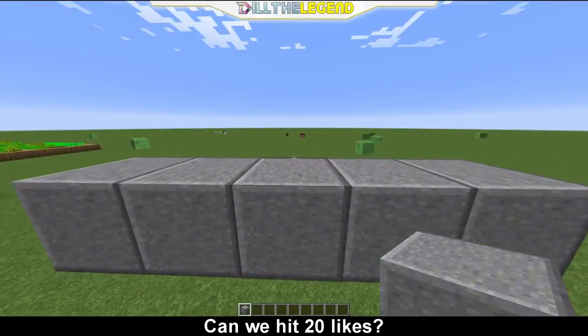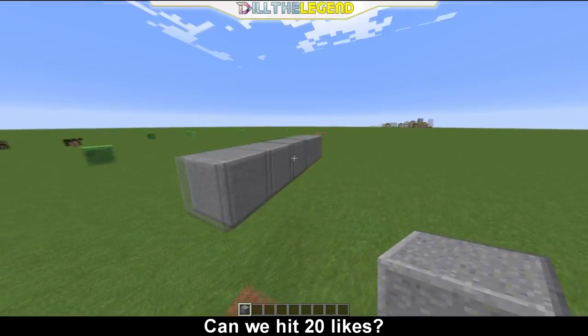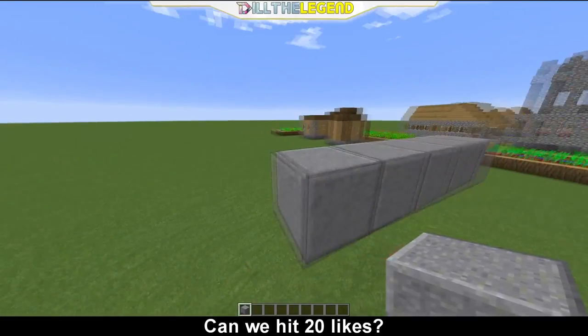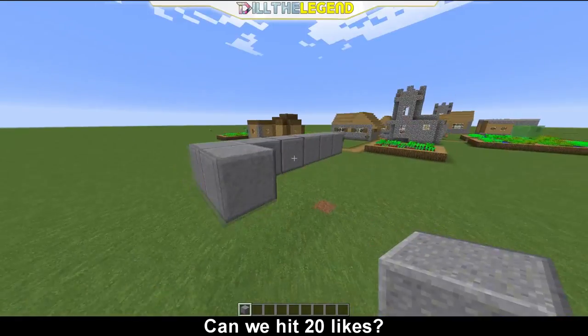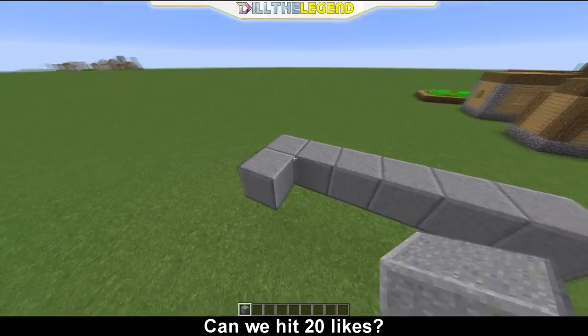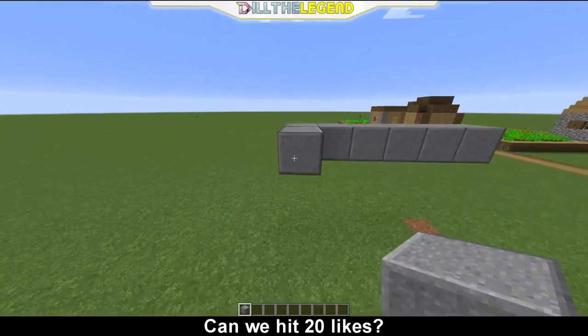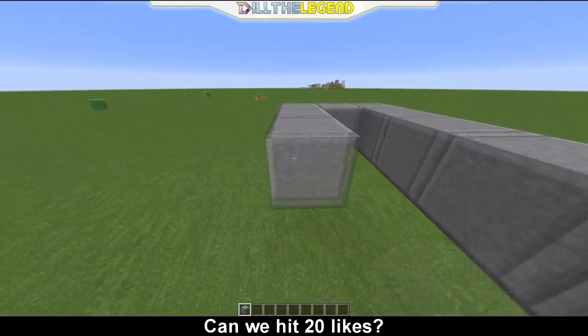Now this is a pretty simple cannon — it's not the simplest. There's a really simple cannon I'm not going to show you, but I'm going to give you a pretty good one, pretty much the default one everyone uses. To start out, just make this one, two, three, four, five, six — six blocks in length and do something like this.